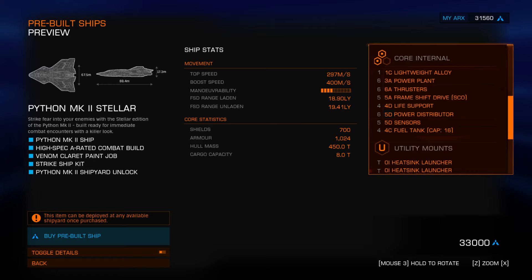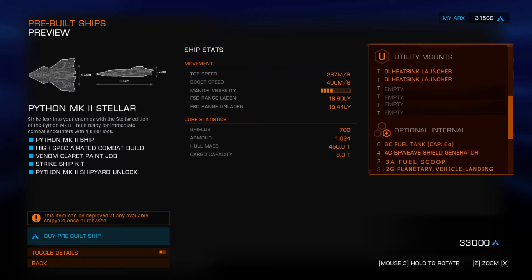Basically the utility mounts were stripped out and two heatsink launchers were added, both fitted with an ammo capacity upgrade. The only thing that might have been a better fit would be the Sirius variety, which has slightly more. But unfortunately Andy and Mycel are in Colonia on their main character, so that was the best option out there. So he stripped out the guns and utilities and fitted two heatsink launchers.